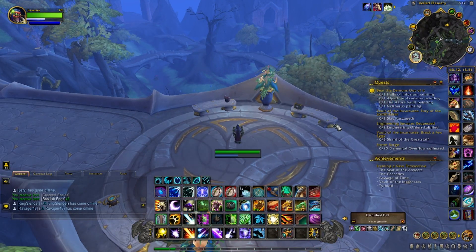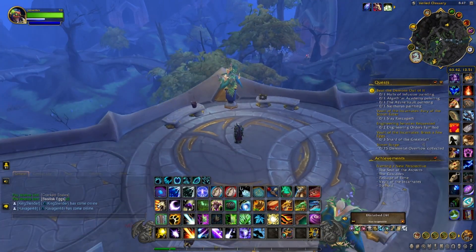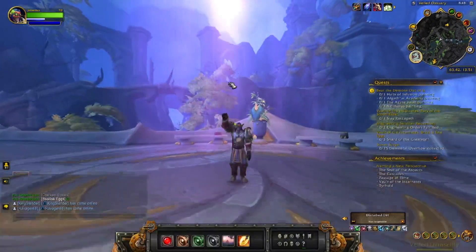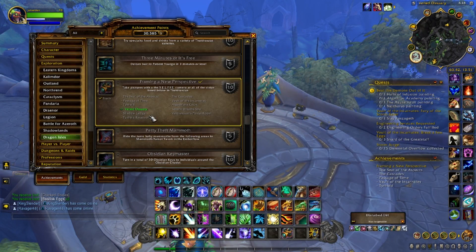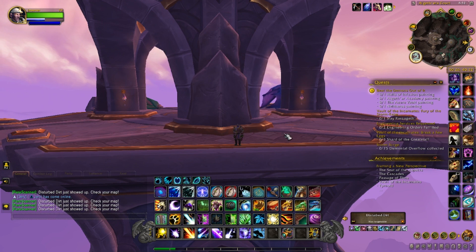The first location is the Veiled Ossuary, starting up top here. When you get to a location, this is where it's really tricky — when you use your selfie camera you're going to see a purple beam of light, and you've got to stand in that purple beam of light or you won't get credit. I'll give you the exact coordinates of where I stood. We use the selfie camera, find the purple beam, stand in it, take the selfie, and that gives us credit for the Veiled Ossuary.